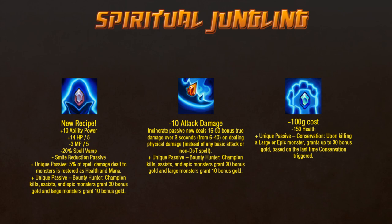Spirit of the Elder Lizard is losing a little base AD, but the Incinerate passive is getting stronger to make up for it. To keep it from going crazy on non-junglers, it now only works on any physical damage source, not any non-DoT spells or basic attacks — much narrower focus, and less useful for certain AD carries. It's also gaining that same Bounty Hunter passive for free. Lots of money for junglers incoming. Spirit of the Ancient Golem got nerfed, but it's still really good — who doesn't like tenacity? It's losing 150 health, but gaining a new passive. Conservation makes ganking less of a gamble. Part of the risk was that if your gank failed, you missed out on a lot of gold from farming the jungle. Now, every 1.5 seconds or so, you'll gain a stack of Conservation, and you'll get up to 30 bonus gold based on how many stacks you have the next time you kill a large monster, which will consume your stacks. Pretty neat!